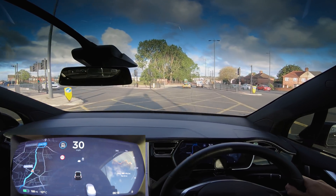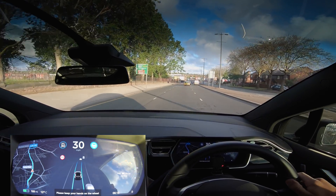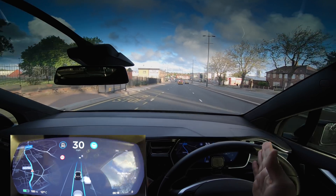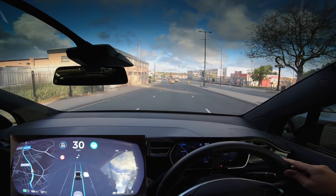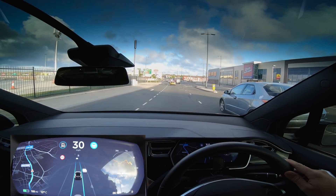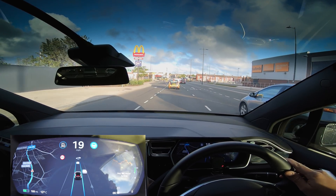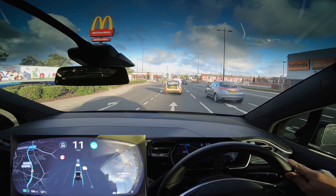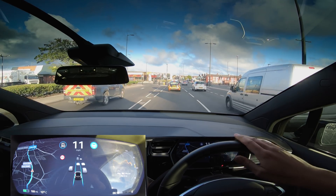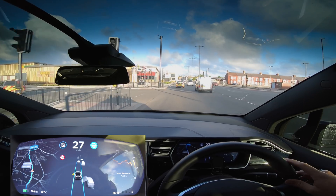The line markings have gone again and the car just started swerving to the right, so obviously I had to take control. Turning right was actually the correct thing to do but it shouldn't have been quite as harsh. This is actually a fairly nice road network here — good lines, nice wide roads. There are lots of red lights but I prefer that currently over roundabouts, because obviously autopilot can't do roundabouts.